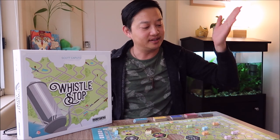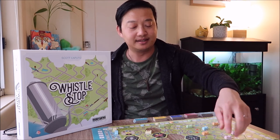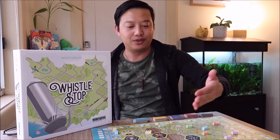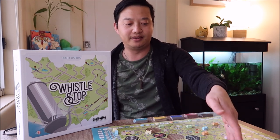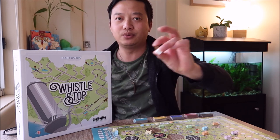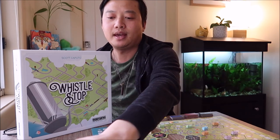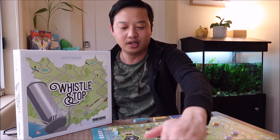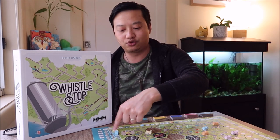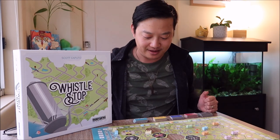Basically how this game works is everyone starts with their train on the east side of the board. They place a tile out which has different rail configurations, and as they explore and plan routes across this empty void they're going to be picking up different types of resources. White and brown resources are common, and red, blue, and green resources are rare. You're ultimately trying to deliver a combination of those resources to destination tiles on the west side of the board to earn victory points, then park your train in the train yard to gain extra resources to fuel more actions.